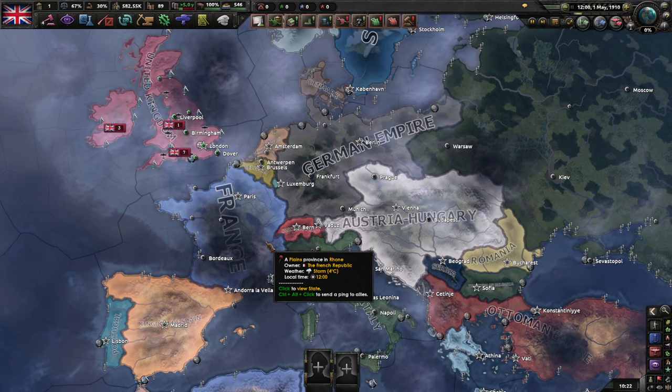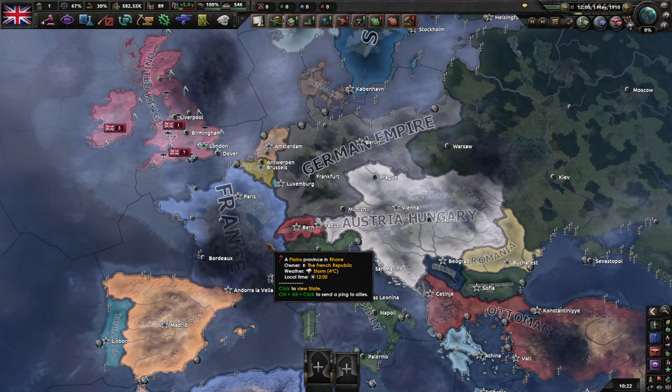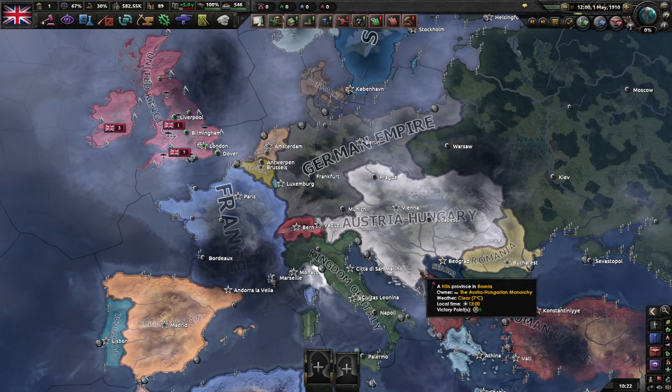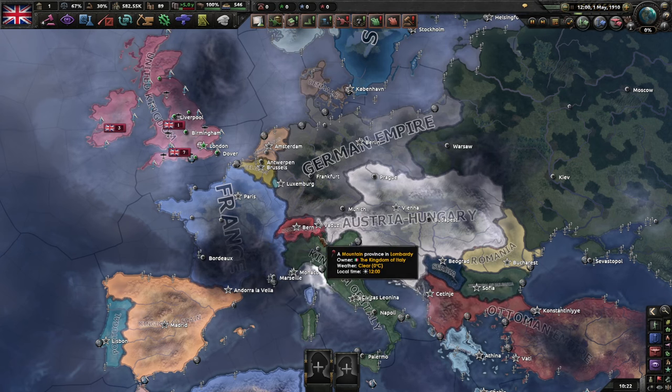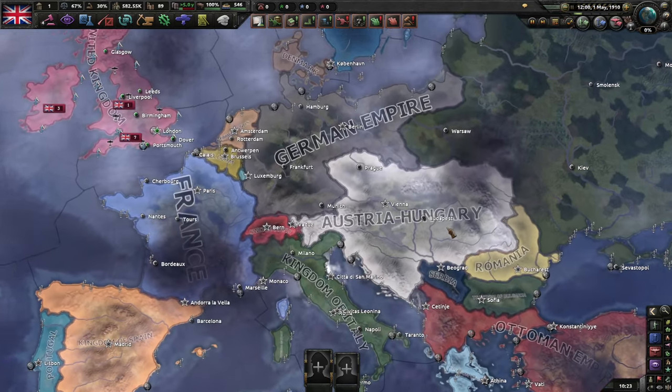I did just say Austro-Hungarian Federation, and by that I mean the Vereinigte Staaten von Großösterreich, or United States of Greater Austria. This was a real-life plan to federalize Austro-Hungary to relieve the Empire's ethnic and nationalist tensions, and Archduke Franz Ferdinand was apparently leaning towards this before he caused a terminal case of acute lead poisoning in Sarajevo. Whether or not this would actually defuse tensions in the Balkans is another issue entirely, though there is a startup option to do that for this mod.